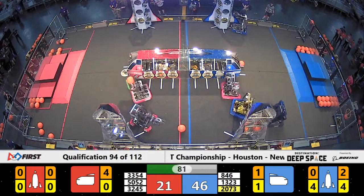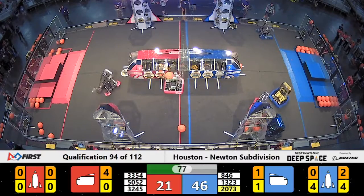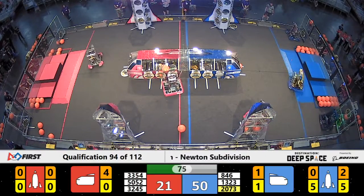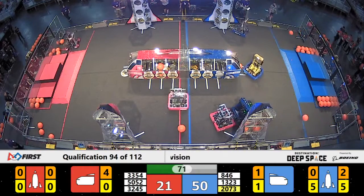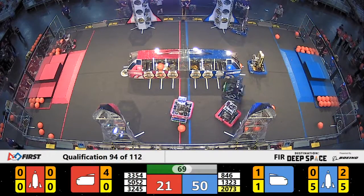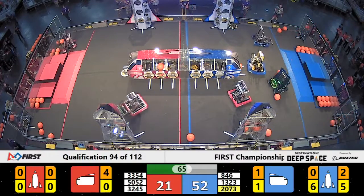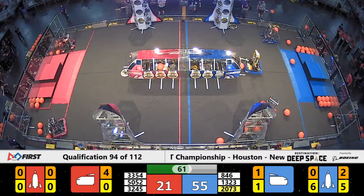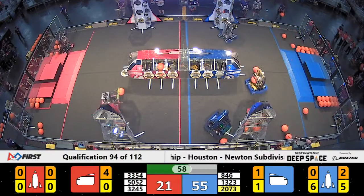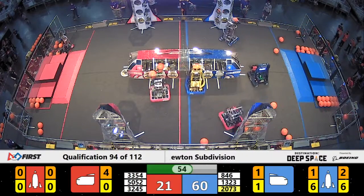1323, the Madtown Robotics — your number two ranked team, ETR-13 — delivering more hatch panels, paired with 846, the Funky Monkeys of San Jose. 3354 has cargo for the Red Alliance, trying to get that cargo to the PrepaTech Tech Droids. Just missing it now as 3245 for the Red Alliance tries to play defense against the Funky Monkeys and Madtown.